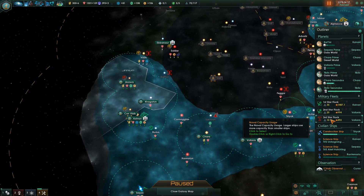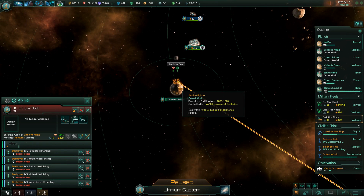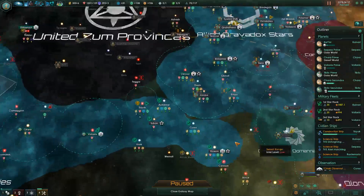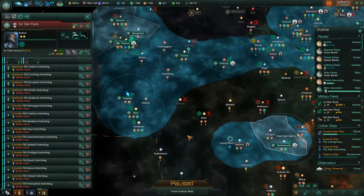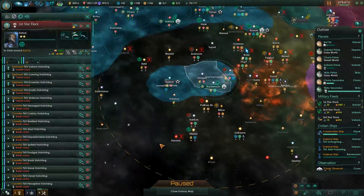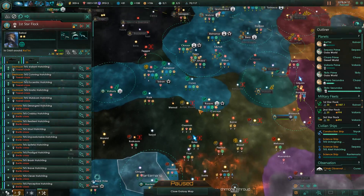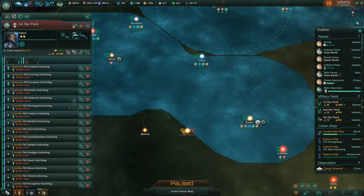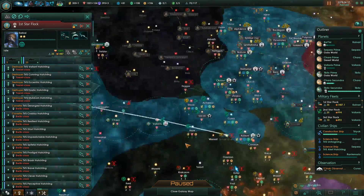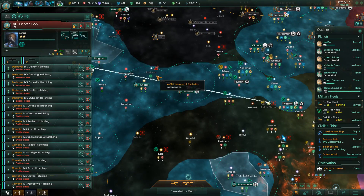The third star flock is going to come over to Junium Prime, under orbit — good. The first star flock is going to come get its leader a little experience dealing with some crystalline entities. Actually, first we're going to deal with the space amoeba, and we can do that in one jump, which is nice.